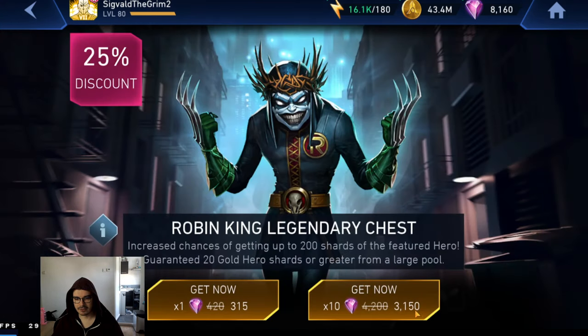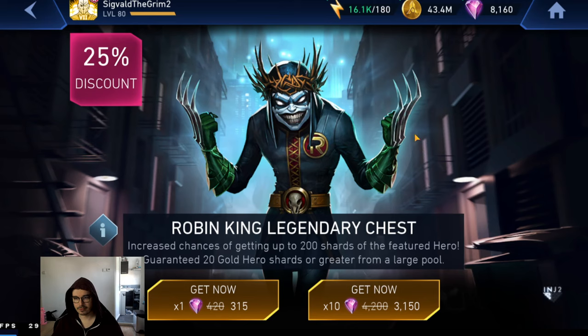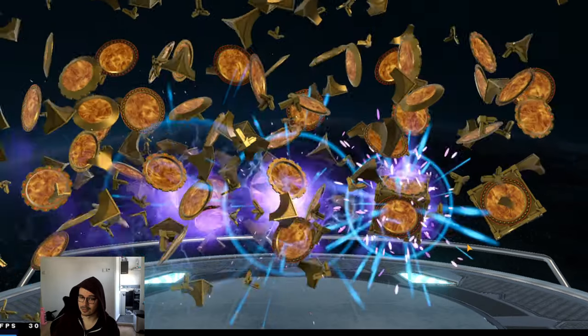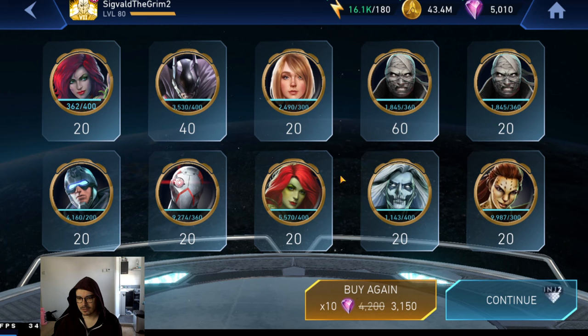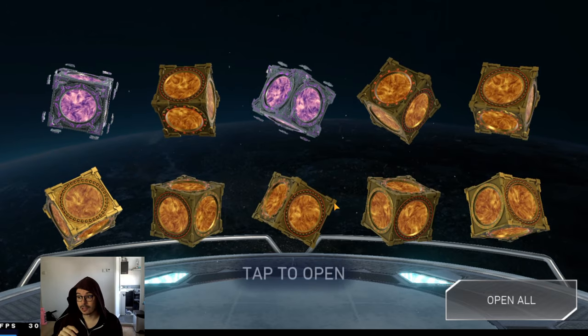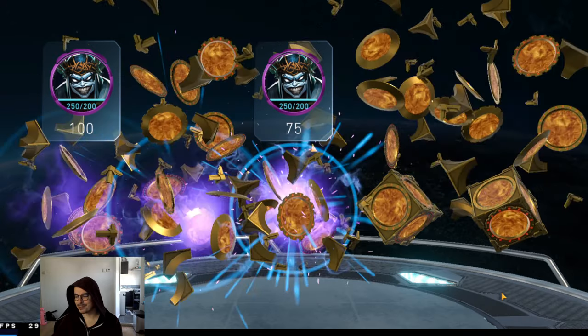Let's take a look at the Robin King chest and see if we can finally unlock him. I have 75 shards for him, so we don't even need a full unlock here. Oh, this is disgusting. This is sad and bad. At least we got some EPI shards — at least those are not useless to me anymore because of the new Ascension system. Let's open 10 more. Come on buddy, give me some Robin King. I have 75 — the only way I don't unlock here is if I got 250 drops. Oh, he's unlocked! Let's go boys, we got Robin King!